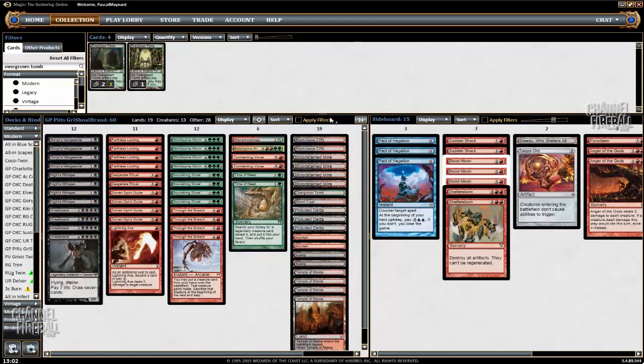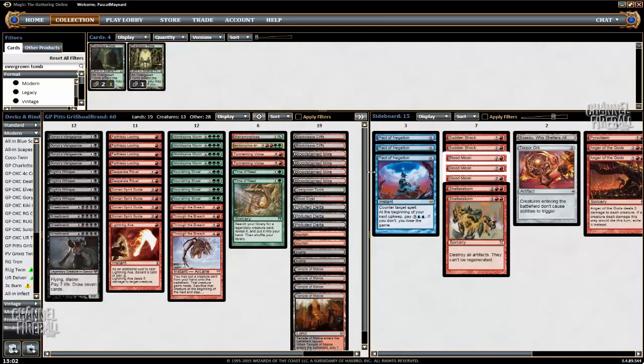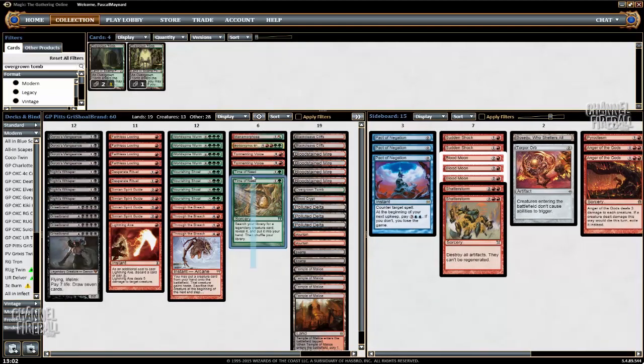So this week the only change that I made in the list is I added 2 Time of Needs. This is a recommendation from my friend Ben Friedman, who's been playing the deck quite a bit. He likes the Time of Needs because obviously this deck is way worse when you don't draw Grishoal Brand, so this is like Grishoal Brand 5 and 6.